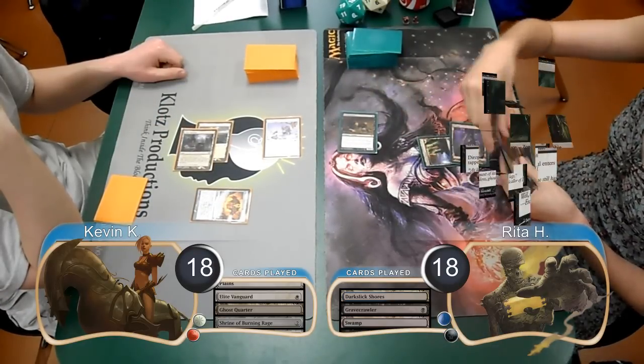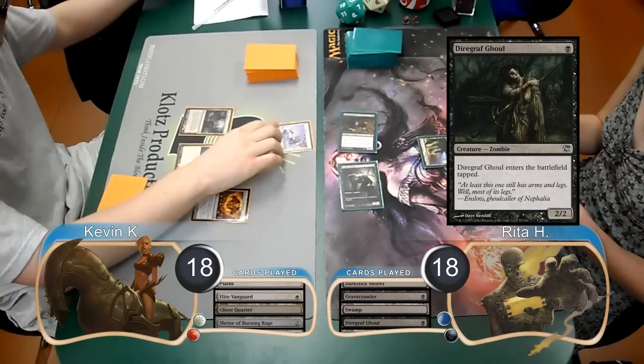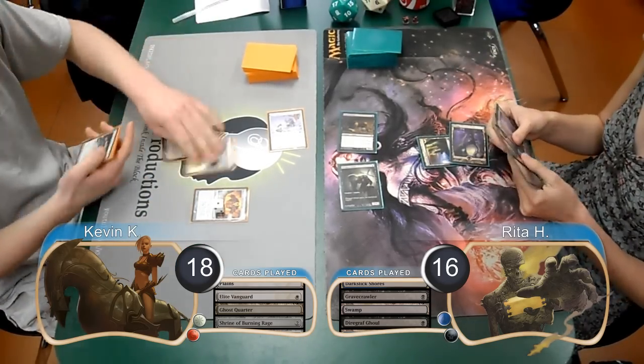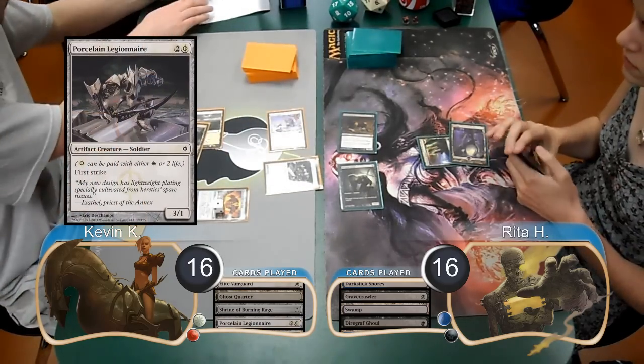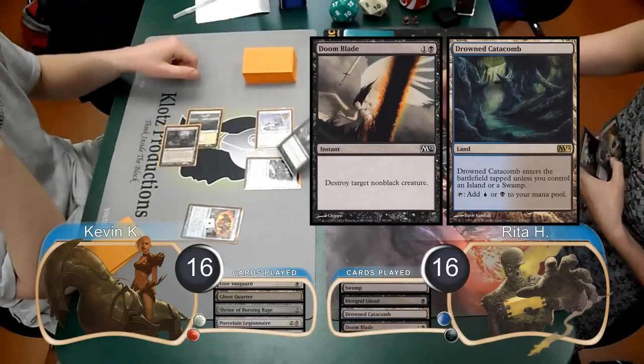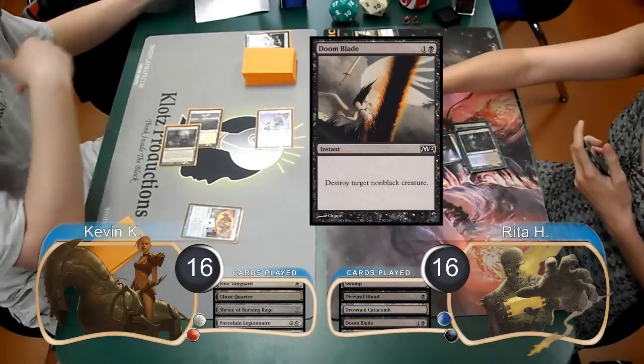She then laid down a Swamp on her turn, and attacked with her Gravecrawler, dropping me to 18. Then post-combat, she played a Diregraf Ghoul. I added a counter to my Shrine on my upkeep, and then attacked with my Vanguard, dropping Rita to 16. I then went down to 16 myself to cast a Porcelain Legionnaire. Rita played a Drowned Catacomb, and then killed my Legionnaire with a Doom Blade. She then attacked with her 2 Zombies, dropping me to 12.